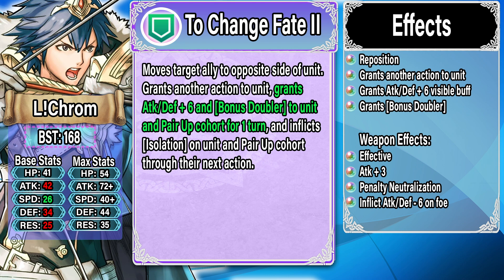Let's start off by quickly going over Change Fate 2, the remix of Krom's preference skill. Overall, this effect is pretty much the same — you still have the reposition and the isolation inflicted on Krom and his pair-up cohort. The big difference is that he's going to give himself a visible buff of plus 6 attack and defense and also bonus doubler, which is massive as it can give Krom a ton of stats, allowing him to hit much harder and also be quite bulky.